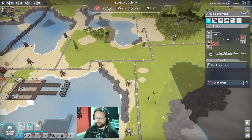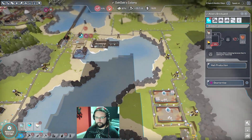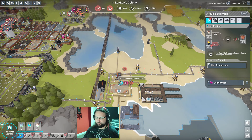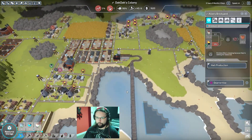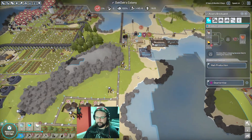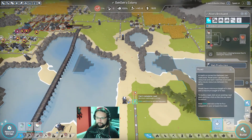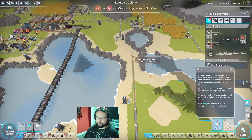I did manage to get coal coming up this way. It's just going to bypass this for now, which is unfortunate, but it's what needs to be happening. I was about to say, where is that train? We need bricks coming in so I can get this storage going and then things can go properly.